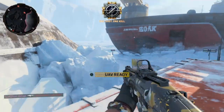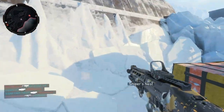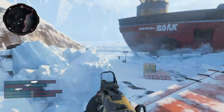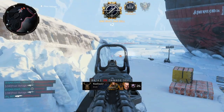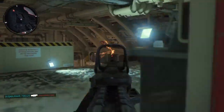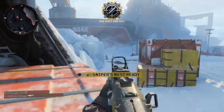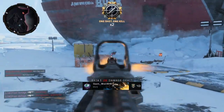The aim-down-sight speed is also really slow — it's definitely a huge downside without Quick Draw, but I've gotten used to pre-aiming everything. The ADS does get you killed sometimes. Overall though, this gun is my favorite for hardcore. The fire rate combined with the unlimited range makes it really, really good. I absolutely love it and highly recommend it for hardcore.